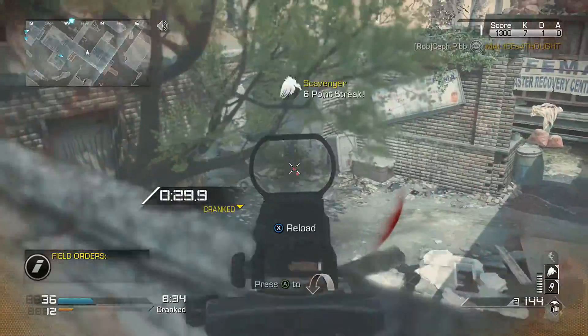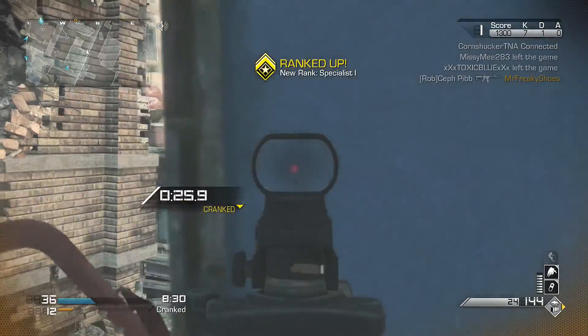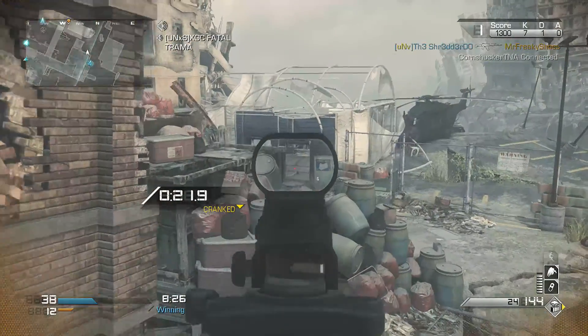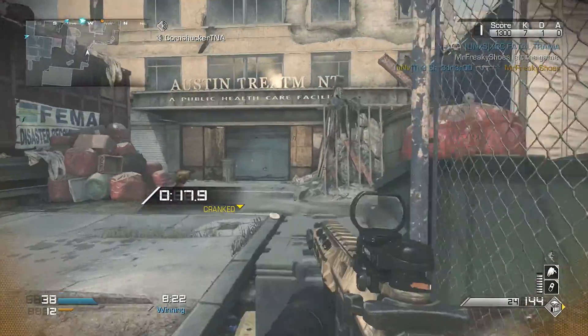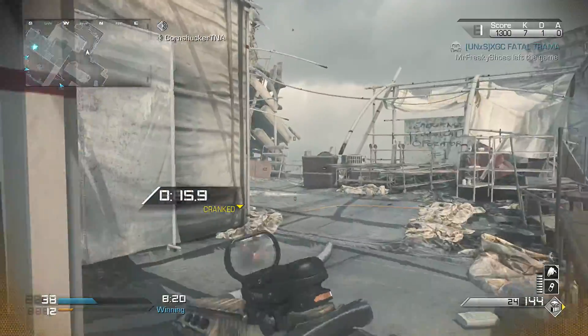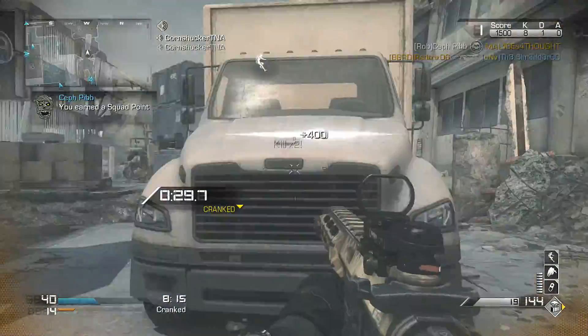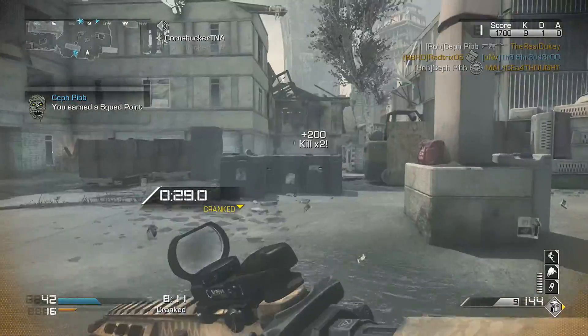Now we all know what the teammate struggle is if you've been playing Call of Duty for a long time. This gameplay is one of those struggles. As of right now on the Cranked gameplay, it's 36 to 12 I think. My quality is pretty bad on my little Sony Vegas so I can't really read it. But I know we're kicking some butt — just wait, the teammates start to die. I have to pick it up and we have to win, cause it's all about that W in Call of Duty.